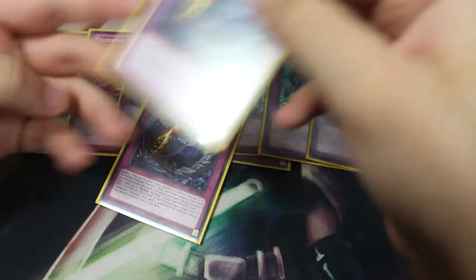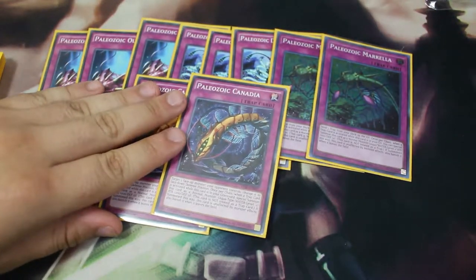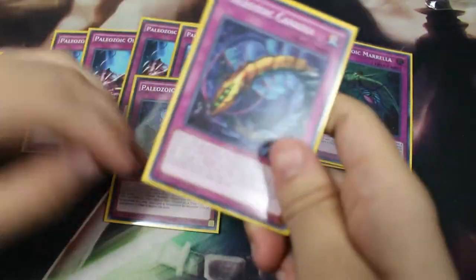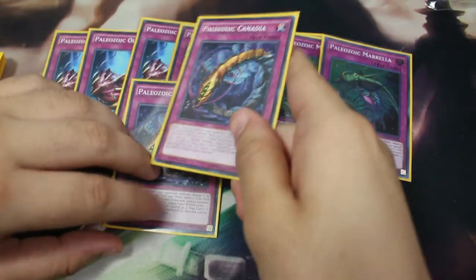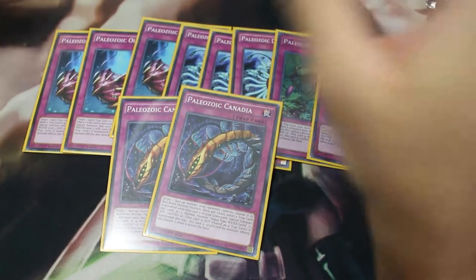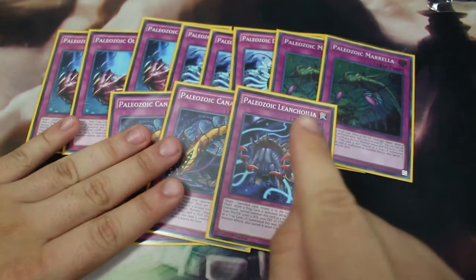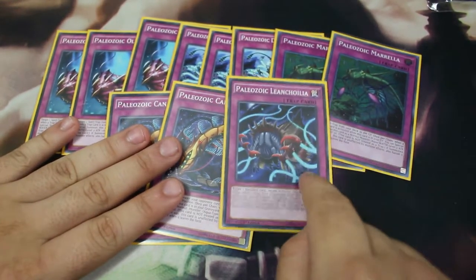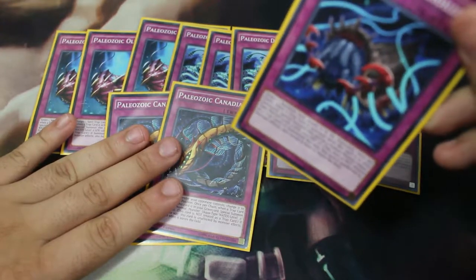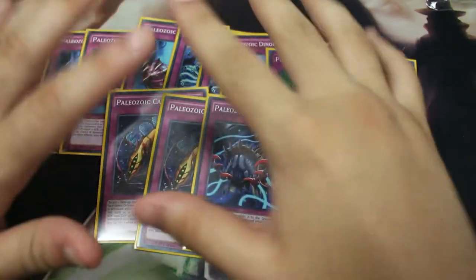Paleozoic Canadia is basically Book of Moon. If your opponent is playing Gouki, you know they can't use a face-down monster as link material, so you just Book of Moon their monster and they can't do anything — they have to pass turn unless they have a bunch of follow-up. Next Paleozoic monster targets a banished card and returns it to the graveyard.